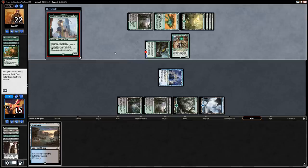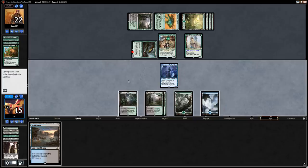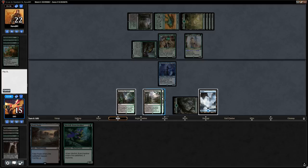Rona's follow-up is pretty devastating. Need to topdeck something good here. Branchwalker is not what we were looking for — let's cycle our land first. We don't have super impactful three-drops to play here, so it might be better to just play Branchwalker first.